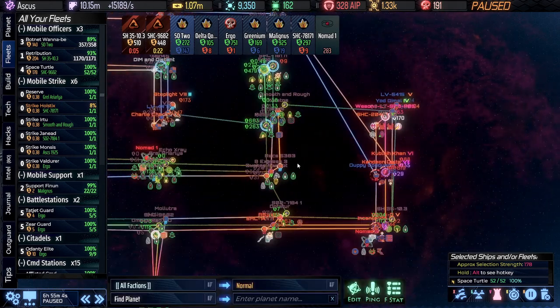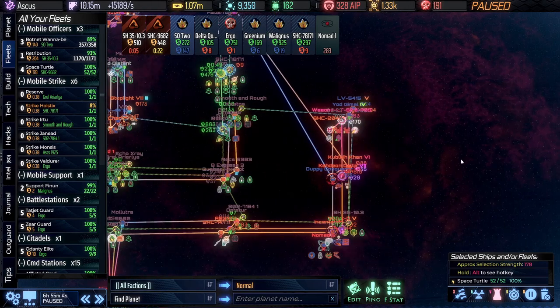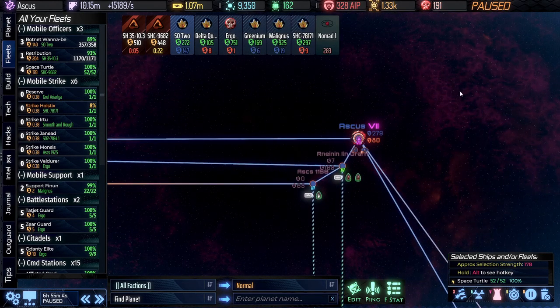With a lot of the interconnectedness and their wormhole boring and everything else, we've been having some fleets with more and more trouble pathing through safely to get everywhere I need to go. So I've started marking some planets as off limits — I don't normally do that, but it's turned out to be pretty important in this game.